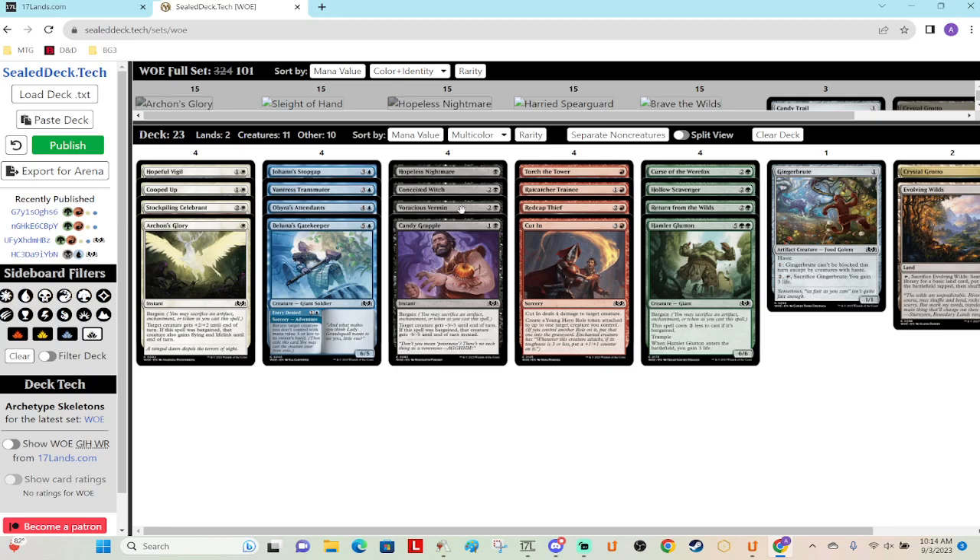Then it's probably Voracious Vermin after that — two game pieces. Play it pre-combat, swing in with stuff; if they block and trade, this gets bigger, potentially a 3/2 for three mana with the Ratterail you can bargain away. Pretty good. Candy Grapple is good in any deck; Vermin will probably be really good in black-red but will be fine as bodies in black-blue, really grindy in black-white, and bodies for bargain fodder in black-green.